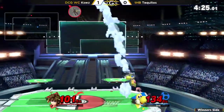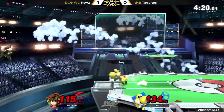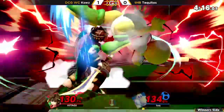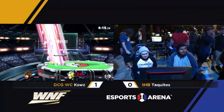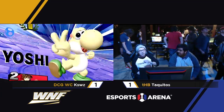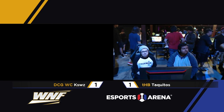Gets one in, but not going to be able to get down in time, using the orbiters to land to the ground safely. Taquitos just needs to find this one kill and that'll be it. Yet again he was super greedy with that side B — I feel like K-Swiss really should have just held back, knowing he can get the kill, and not forced the situation.